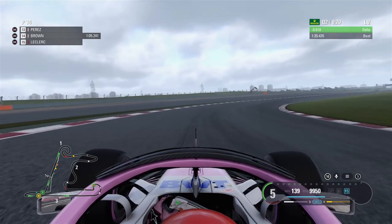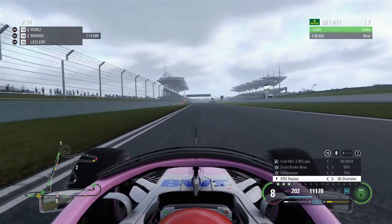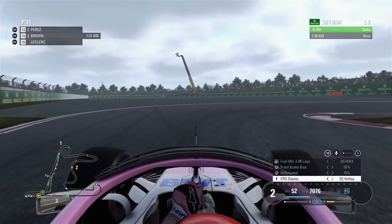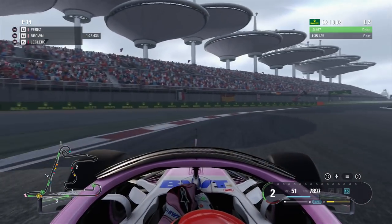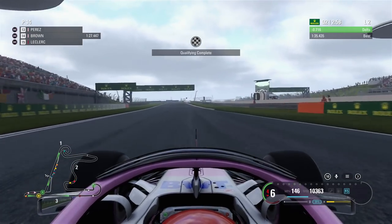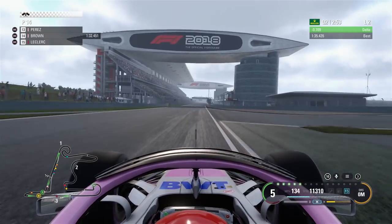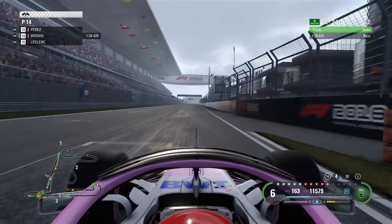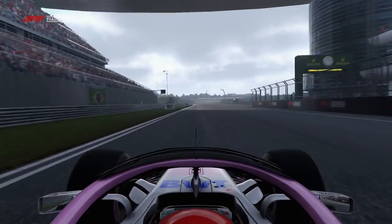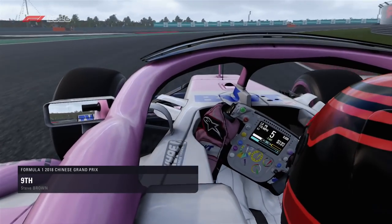Through turn 13 — very long corner — onto the back straight, which goes on seemingly forever. Braking just before the hundred board. Down to second gear — the slowest corner on the circuit, I think. Up towards the final turn. Qualifying is complete; this is my last opportunity. DRS just before the line — P9. I'm just about going to get through into Q3. That is a good lap delivered right at the crucial moment.